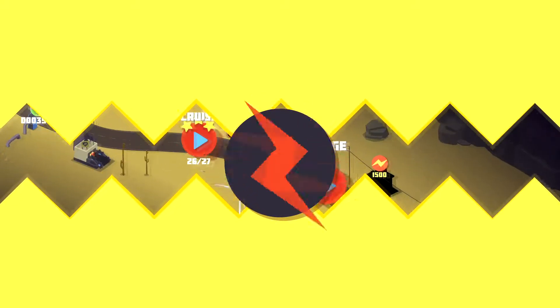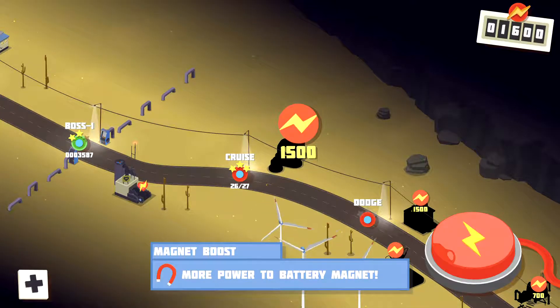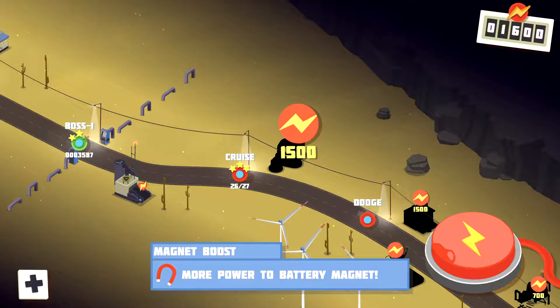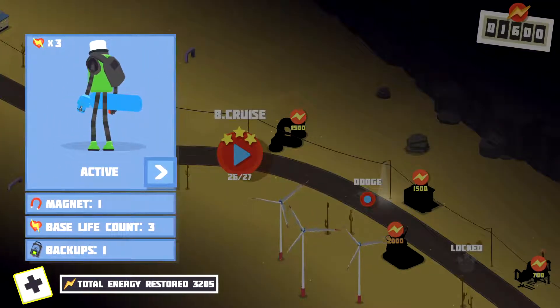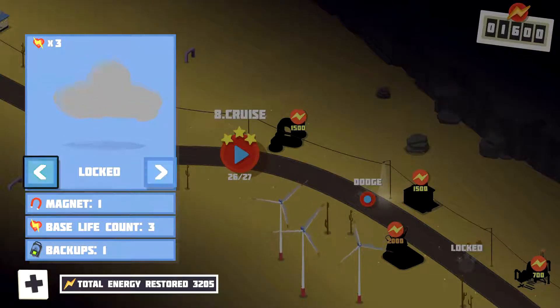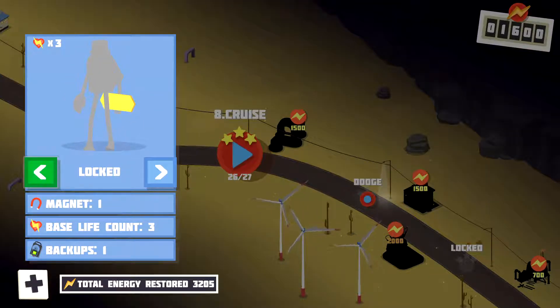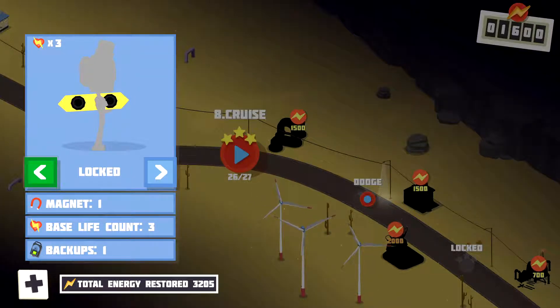So let's go to the level select screen. You can use the power here to unlock upgrades. This one is 1,500 and we've got 1,600 power at the top, so we can buy this — it's more power to the battery magnet. I think it makes you can pick up the batteries at a longer range. So if you go down here, you can look at our stats. Our magnet is one, our base life count is three, start off is two, and our backup is one. You can upgrade these stats as you go along.